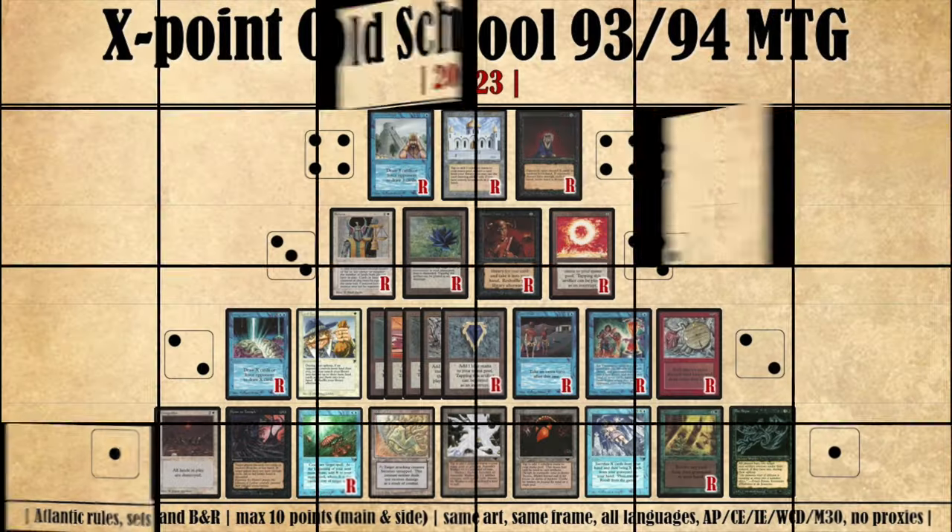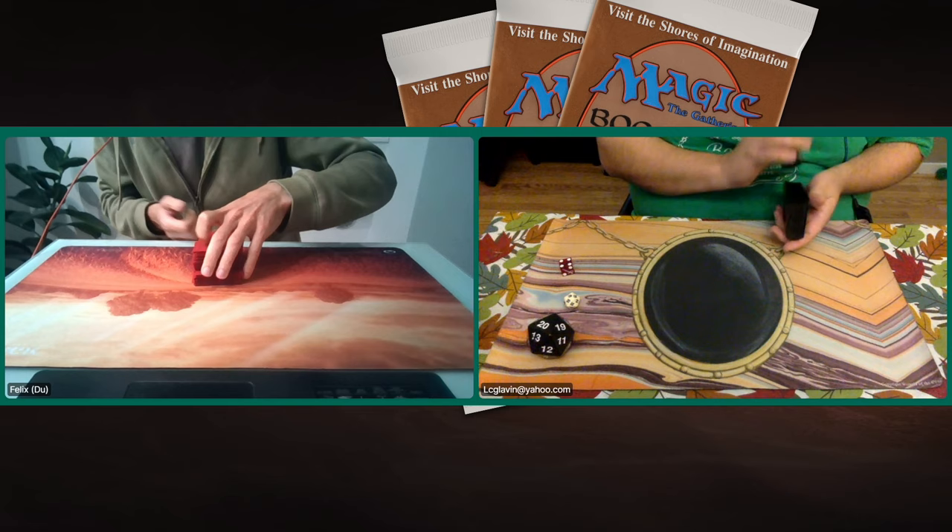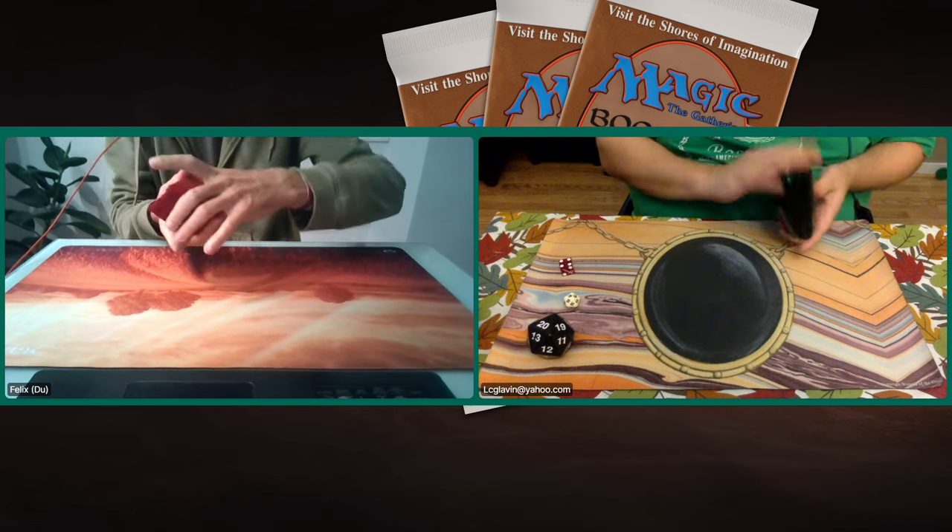If you're wondering what X-Points is — it's a way of playing magic. You can see the X-Points list: they have a list of cards with points allocated to them. When you're building your deck, you cannot spend more than 10 points on these cards. Hence the name X-Points — X, of course, being the Roman numeral for 10.